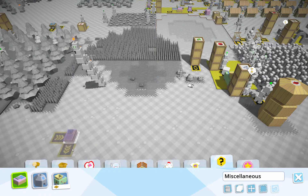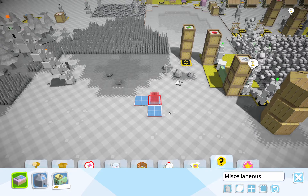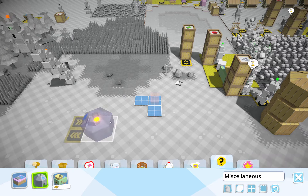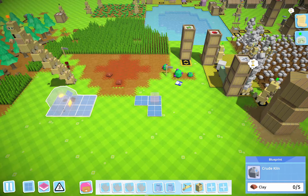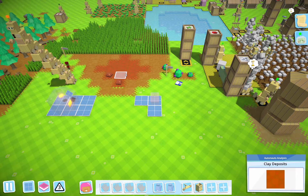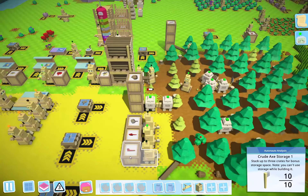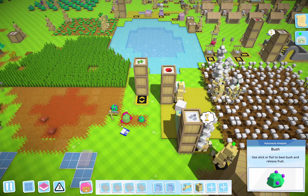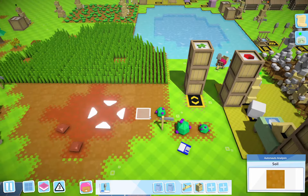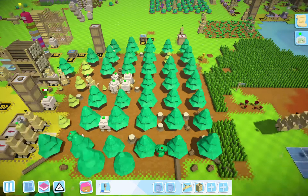We're going to have the kiln — let's put this thing down here, and then the kiln over here. That's going to require clay. So what I'm guessing is we're going to need pickaxes or shovels. Let's see what it takes. It's shovels. That's actually good, because we've got shovels right over here.